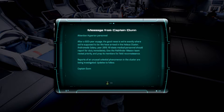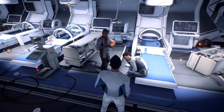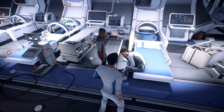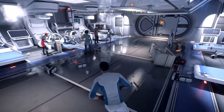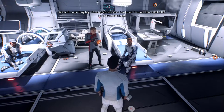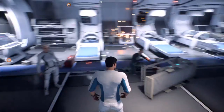Message from Captain Dunn: After a 600-year voyage, we have arrived in the Helios Cluster, Andromeda Galaxy, year 2819. All stasis medical personnel should report for duty immediately. Reports of an unusual celestial phenomenon in the cluster are being investigated. On the bridge — "Flight controls aren't responding. Mainline power's been knocked out, we're on reserves." "What's our position?" "Unknown — we lost telemetry." "The hell is that?" Talking to people doesn't always trigger dialogue here — interesting.